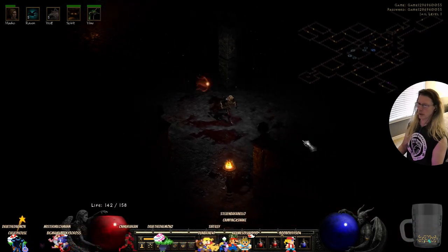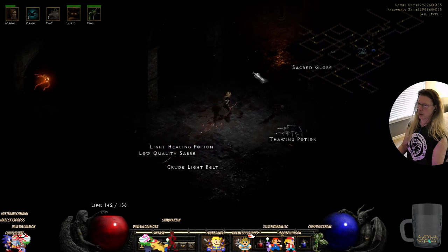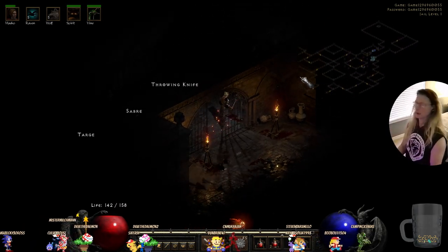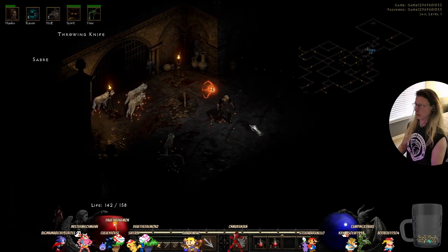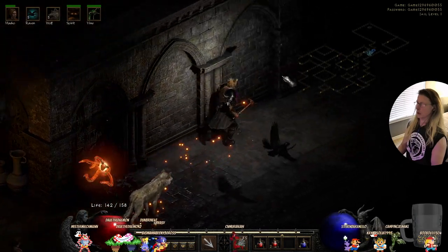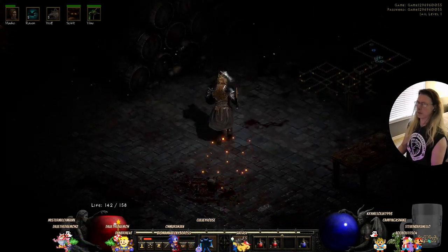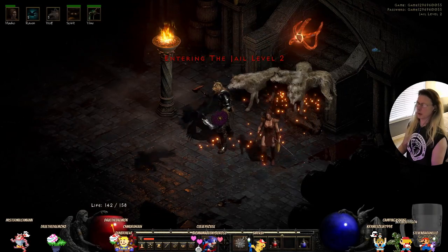I heard somebody over here. We ran out of stamina too. Look at the walls — all the textures look good. There, jail level two. Here we go.